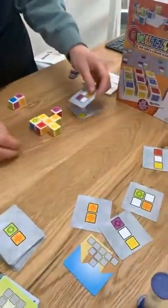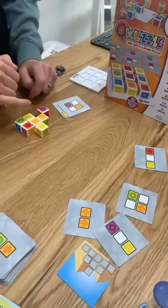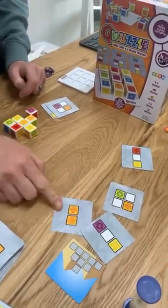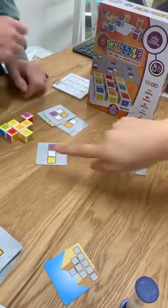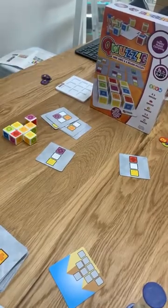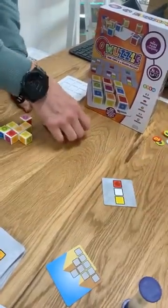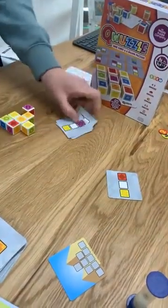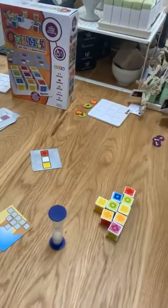Kate still had two blocks needing a home. Counting her completed cards: one, two, three, four, five — Kate got five points. Sarah gets eight and Kate gets five.